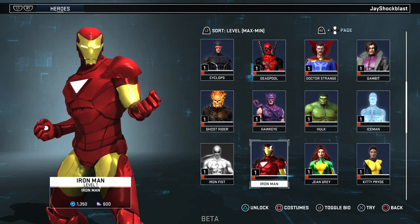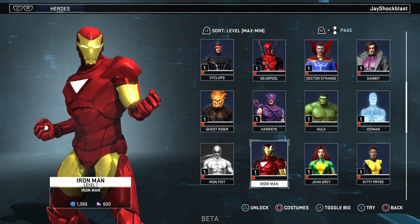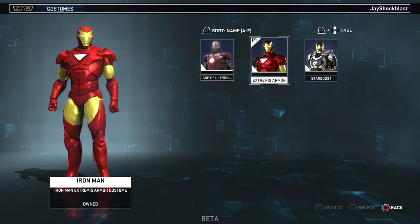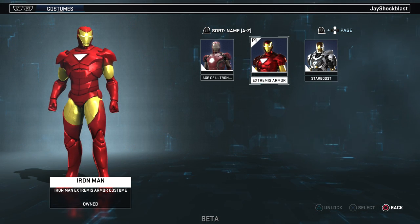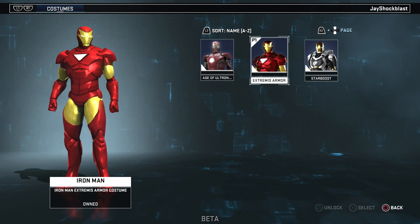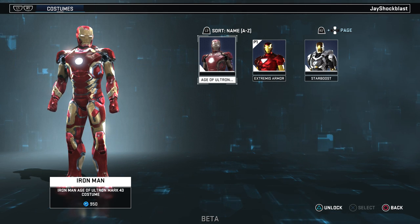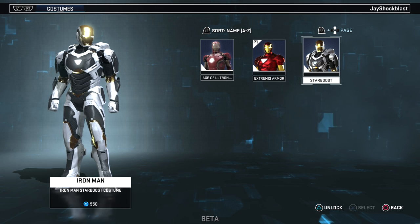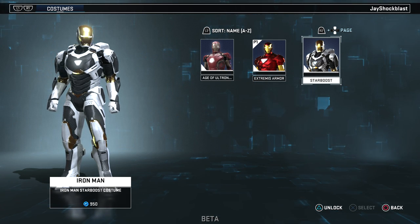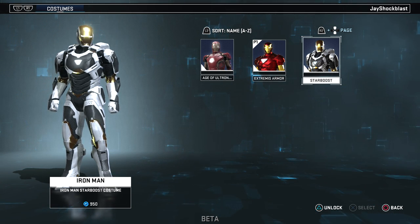Next up we have Iron Man, who is also pretty expensive at 1300 G, which surprises me because they're going to have so many costumes for him — I would have thought they'd make him cheaper and have people buy his million costumes instead. He comes with three at launch: the Extremis armor, which honestly looks dope; the Age of Ultron costume, Mark 43; and the Starboost costume, which is one of my defaults and just looks sharp.